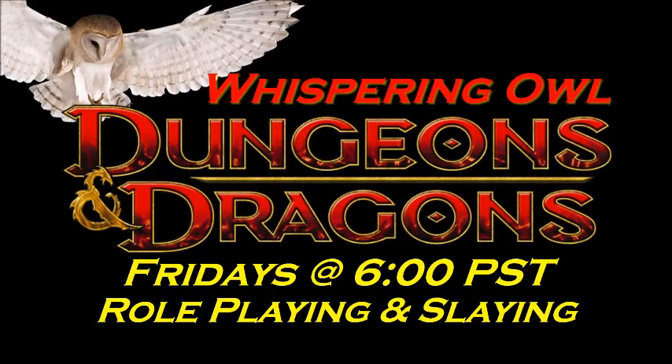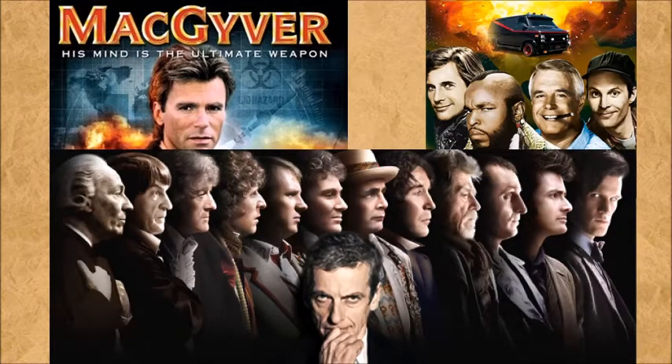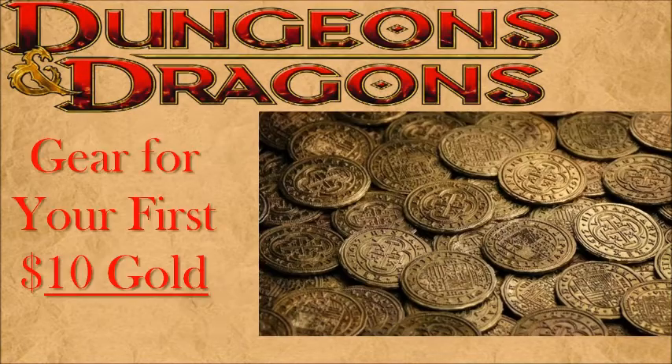I am Commander Tom, and long-time fans of the channel will know that I've greatly been getting into Dungeons & Dragons on Friday nights with my friends from the arcade. I like the simple solution to magical problems whenever possible — that has to do with things I watched growing up, like MacGyver, The A-Team, and all of Doctor Who. I always like to find the mundane solution to the evil wizard's plot. Today I wanted to share some tips and tricks for what I think you should do for the gear for your first 10 gold — what mundane items are worth their weight in doubloons to really give you the tools you need to solve the challenges those DMs put before you.